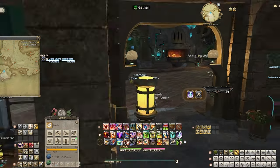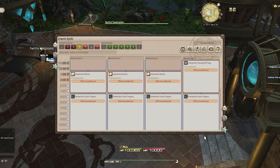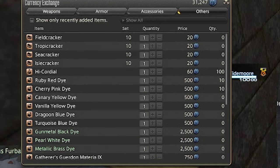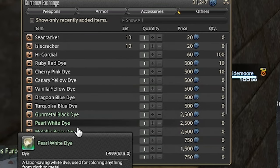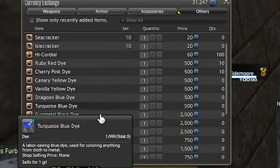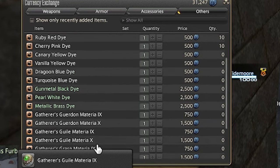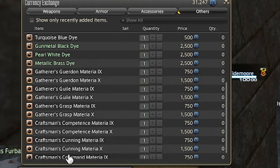Speaking of Island Sanctuary, I'm still doing my weekly turn-ins. I just copy-paste the daily recommended list from Discord and receive a nice surplus of cowries for little effort. I'll be using these for dyes, level 9 Materia for permanent melds, and Hi-Cordials to help speed up leveling my Gatherers. Although the Island won't be updated in Dawn Trail, it will still be beneficial for quite some time. Every time I bring up this content, I'm asked for links, so I'll just post them in the description.